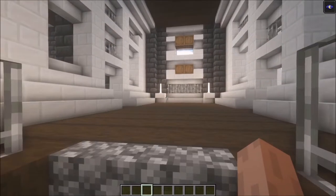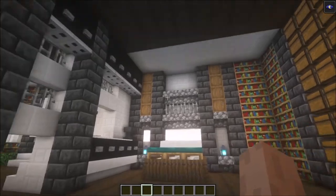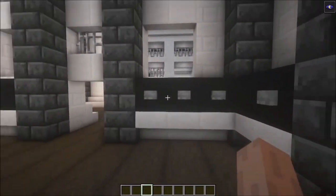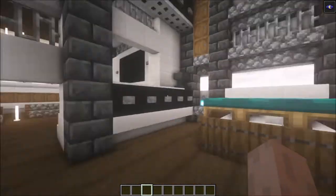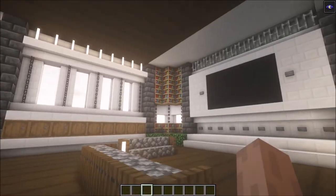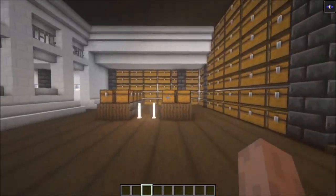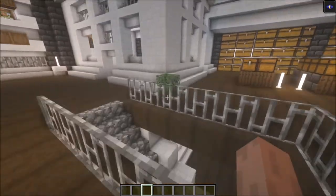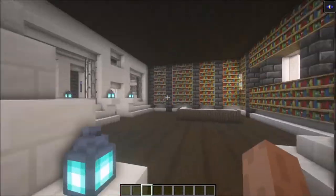Let's go upstairs to the second floor. On the left hand side we have the second bedroom, which is exactly the same as the first one so I'll only show you one side. On this side we have the living room, which looks lovely, and over here we have the storage area and a fireplace.